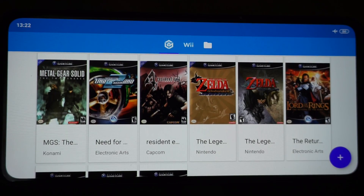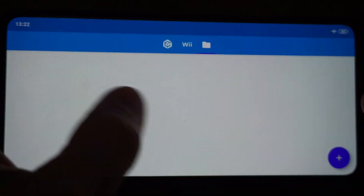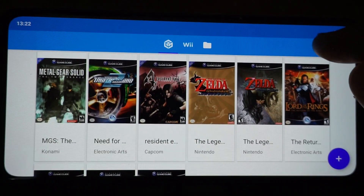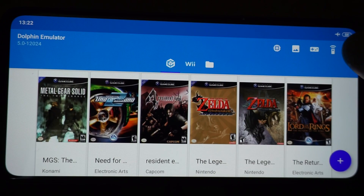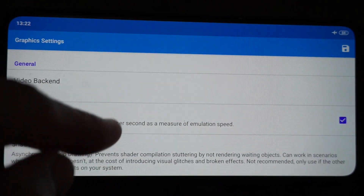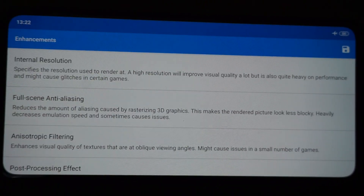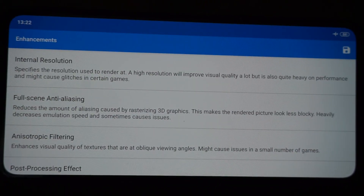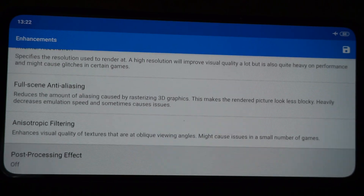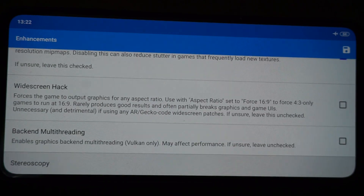So in today's video it's a rather simple thing that I'm going to show you. I'm in Dolphin and typically you could adjust your settings here, and this one here changes your default settings for absolutely everything on the device. So every single game you try to play will be applied with these settings.